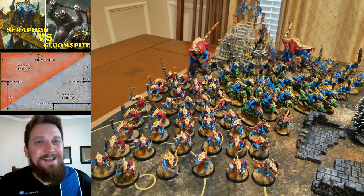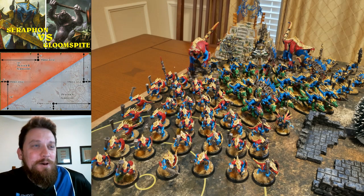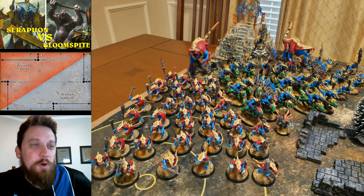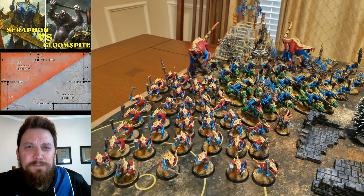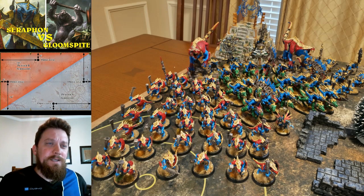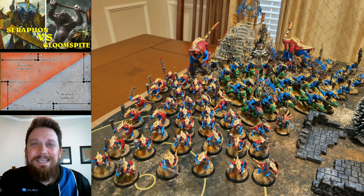Howdy y'all, Caleb here. We've got a battle report for you today — played a game a couple days ago with Seraphon. As you can kind of tell, I took Coatl's Claw. I am doing a Source focus list and we're playing today against a Troggoth army — Globs Mega Mob. So we're gonna face off against them. Let's take a look at the list real quick, then get into the game.